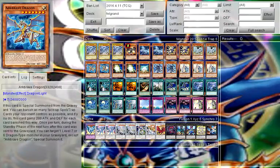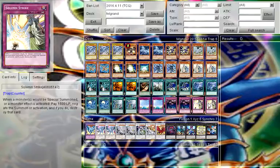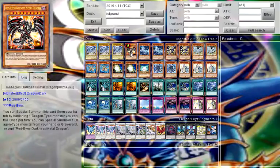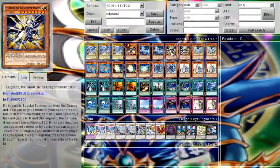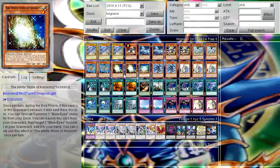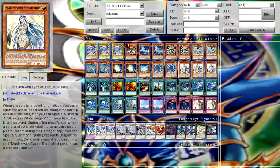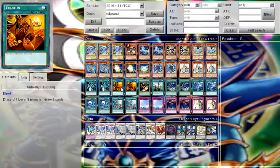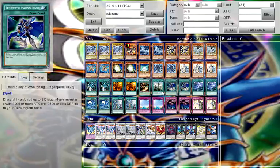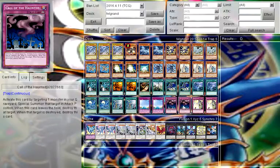I just got the Felgrand structure deck and the movie pack, which is where Alternative Dragon will be coming in. So let's go straight into the deck list. We have three Blue-Eyes White Dragons, one Red-Eyes Darkness Metal Dragon, two Alternative Dragons, two Felgrands, two Spirit Dragons, two Arc Brave Dragons, two White Stone of Ancients, one White Stone of Legend, two Sage with Eyes of Blue, three Maidens with Eyes of Blue, two Gospel of Arrival, two Trade-Ins, one Card of Consonance, one Dragon Shrine, two Melody of Awakening Dragon.